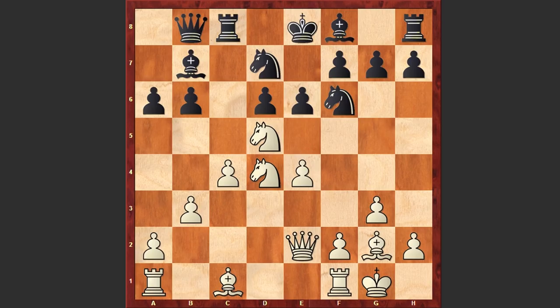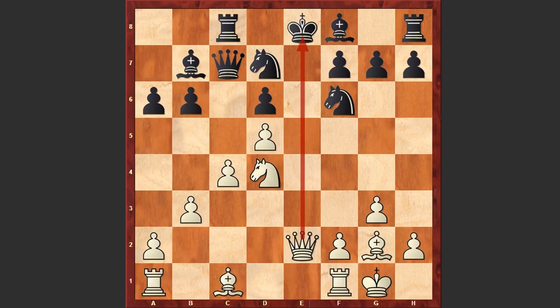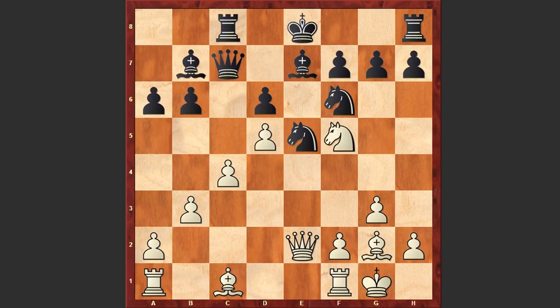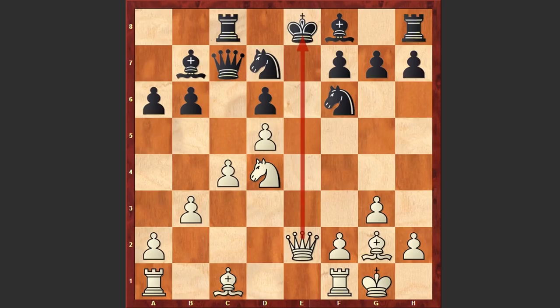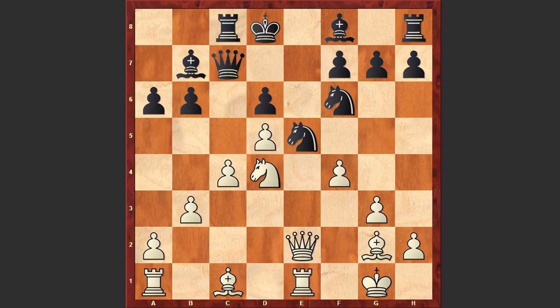For example, if exd5 then white recaptures and can announce a discovered check. If Be7 then Nf5, if Ne5 then white can capture on g7, and the dark-squared bishop joins the attack, then Nf5 — black has a very unpleasant position. Or after exd5 check, if Kd8 — of course this is better than Be7 — then Re1. If Nd5 then f4, then Bb2. White has compensation for the sacrificed piece and great attacking chances.